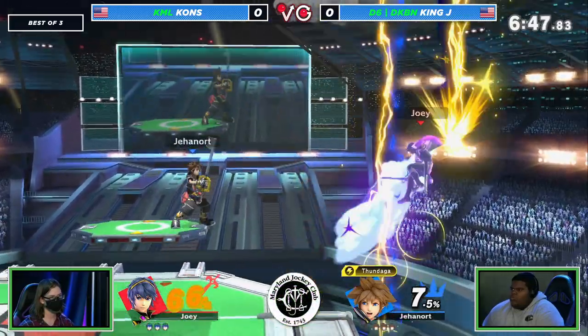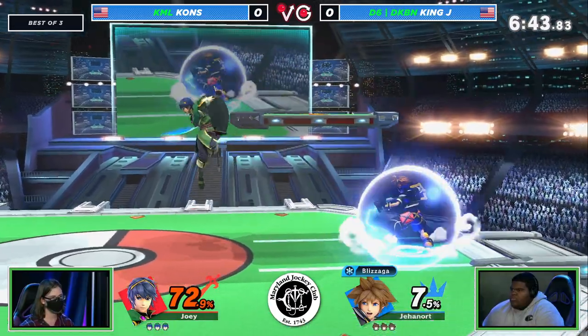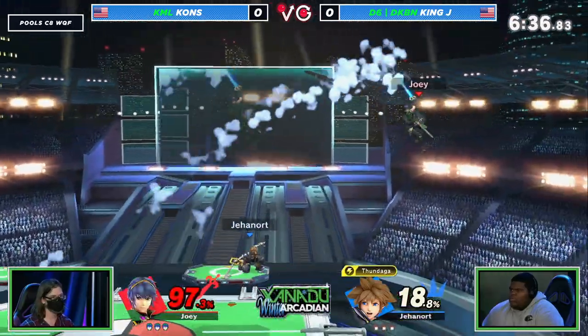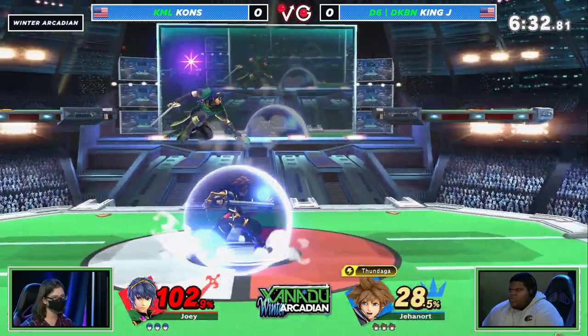They actually give you a chance to edge guard. That quick frame-one up special is going to be really key here for Khans. But if King J is able to preemptively throw out a Thundaga next to ledge and catch that as he's flying up, that can actually be really useful. And now we're looking for these intentional combo drops.